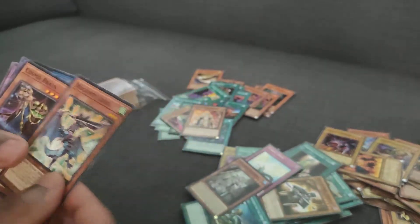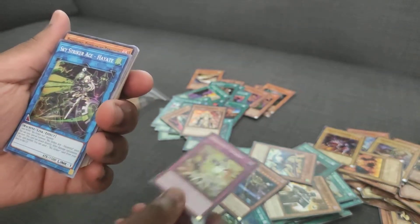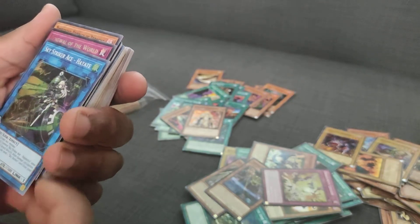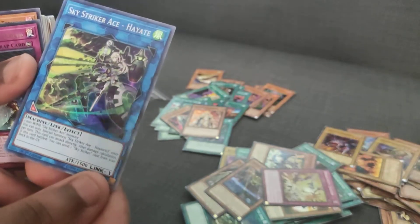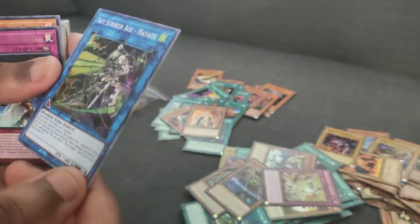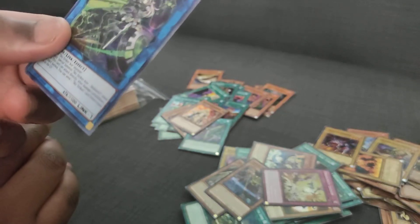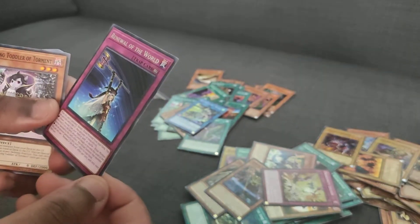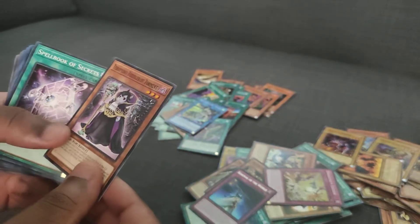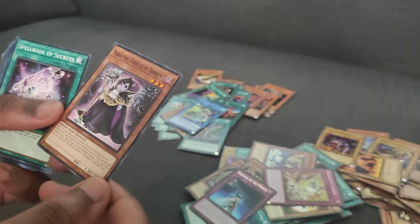We're getting into some really newer cards here. Dragoony D Coice, Cosmo Brain, Dragoony D Legion. I don't like Sky Shaper — this is a fun little rare to pull. Hayate is the one people play, Kaina is the one people don't play. This is from Cybernetic Horizons — pretty nice. Renewal of the World, still not good cards. Terrifying Toddler of Torment — a level 3 Fiend card you try to tech into stuff, and it never works.